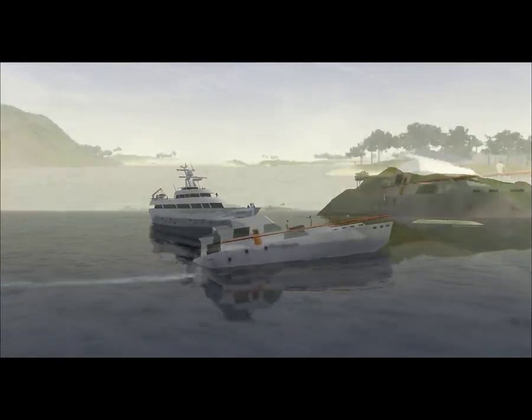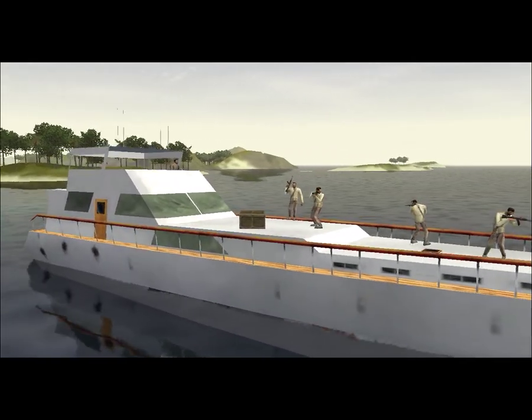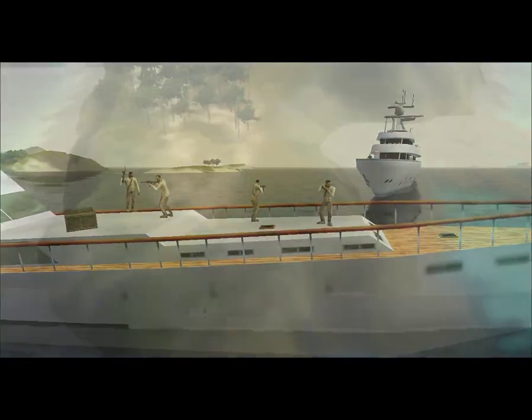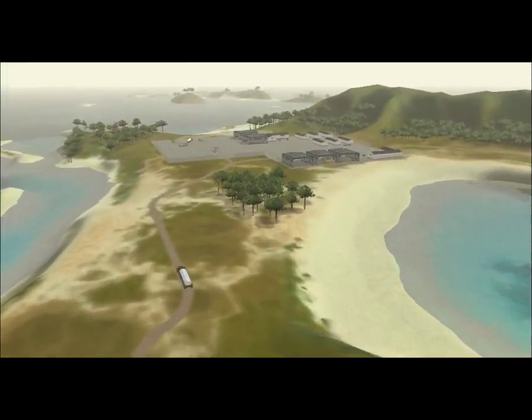Proceed southwest and intercept all pirate craft near the yacht. Roger Gryphon 6, we're on the way. Transferring control to Dark Star. Dark Star, Gryphon 2-6, come in. Gryphon 2-6, this is Dark Star. We read you loud and clear.